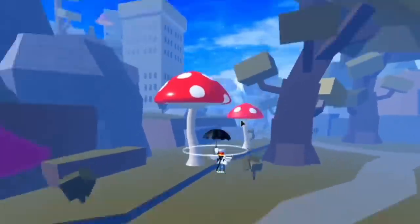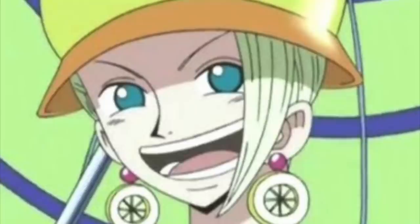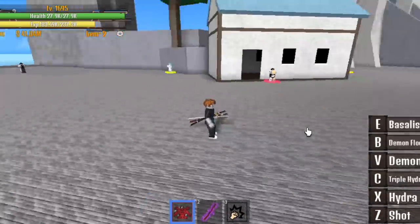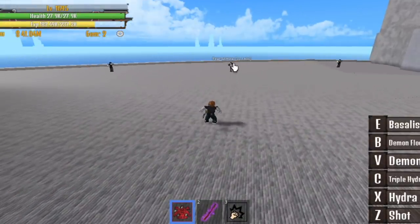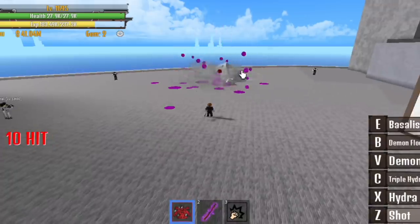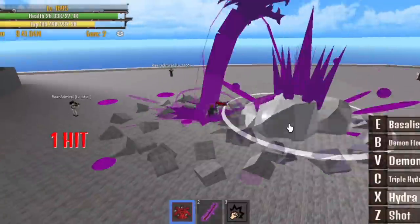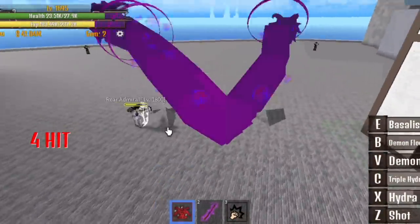That's a Zoan Fruit. Next one is the Kilo Kilo Fruit — help me in the comment section with who the owner of that fruit is. We will also be having the Venom Fruit. I think this Venom Fruit is from Magellan — Impel Down. Here is the Awakened Form in another game; my character with the Awakened Form of Venom Fruit. I think most likely it will look the same.